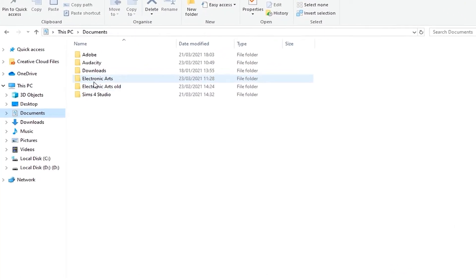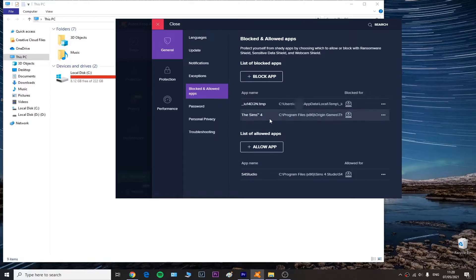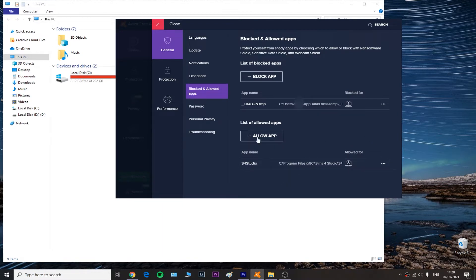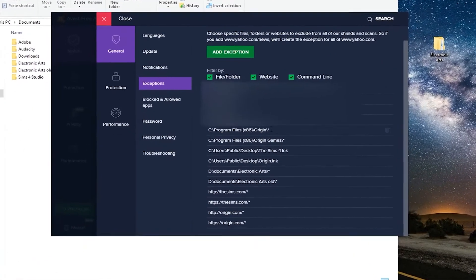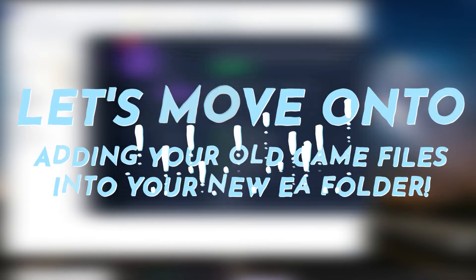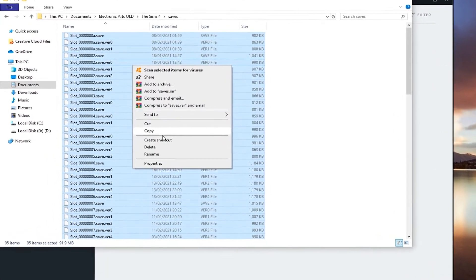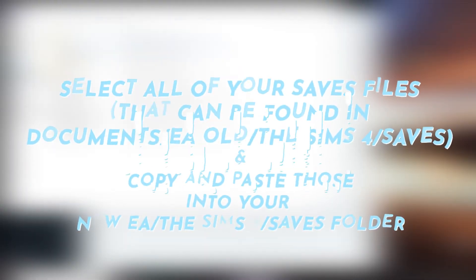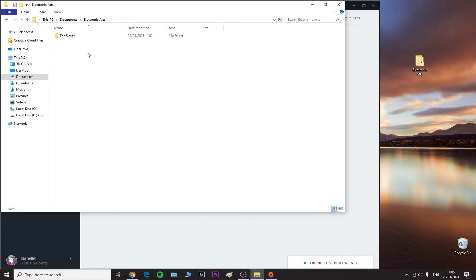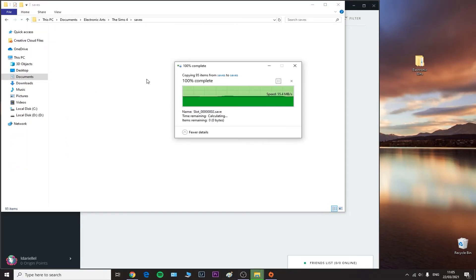After relaunching and closing your game, you should see a brand new Electronic Arts folder in your Documents — this new folder is empty with no saves, tray, or mods files. Now remove your Sims 4 and Origin/Steam/EA Beta programs from your blocked apps in your antivirus, or add them to your exceptions. Then open your Electronic Arts Old folder, go to The Sims 4, open your Saves folder, select all files, and copy them into the new Electronic Arts > The Sims 4 > Saves folder.